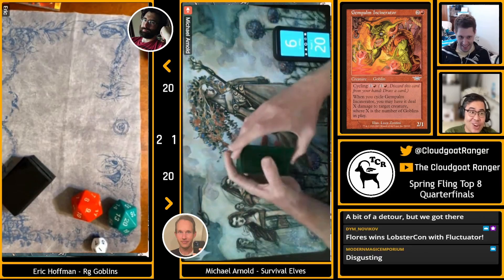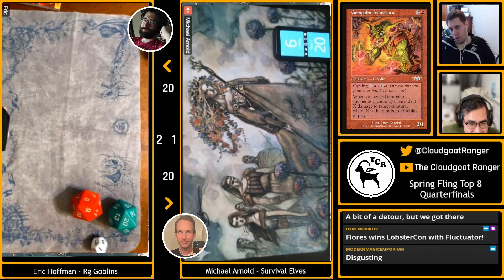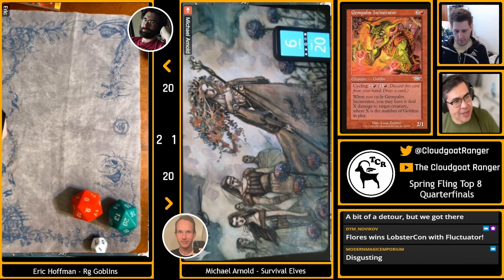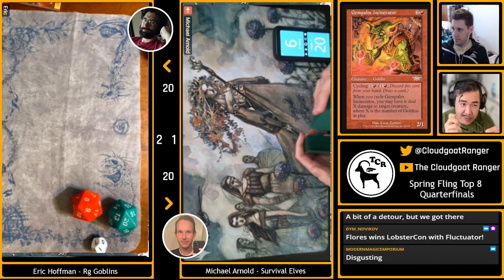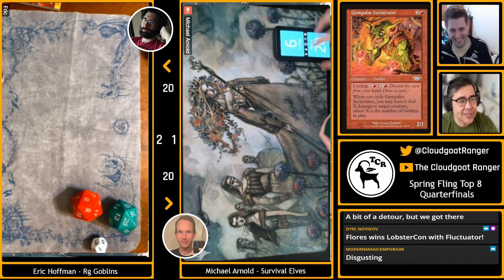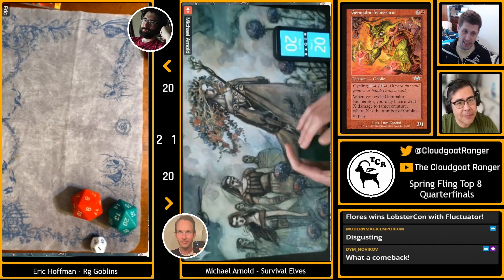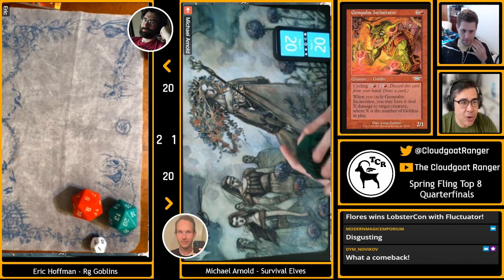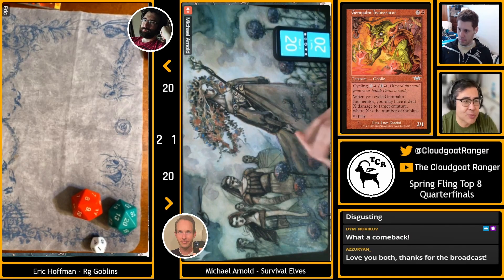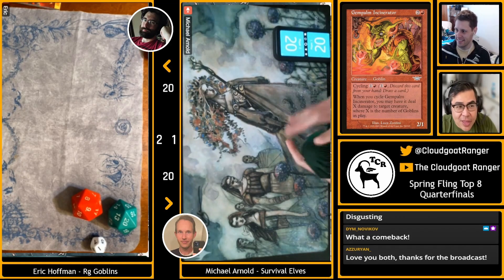Post-match wrap-up: the commentators note each game had a pivotal moment where Mike almost turned the corner and rolled over Goblins. If Mike had gone first in game 3, they think he probably wins. Flores reflects this violates his general assessment that going first is less important in pre-modern than many other formats. He recalls playing Elves in a large thousand-dollar tournament where he made the top four, splitting with Mano and others, but deferred to a split instead of playing the Rock matchup — not yet knowing the podcast advice that you can always beat The Rock with Survival, Anger, Lyrist, and seven lands.